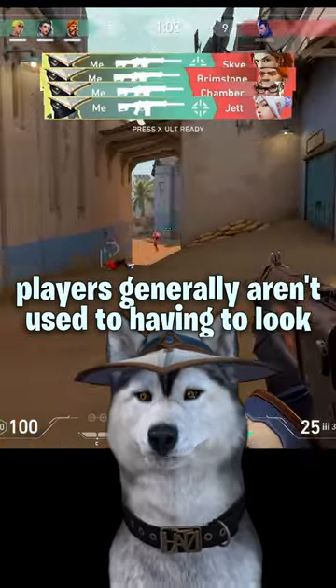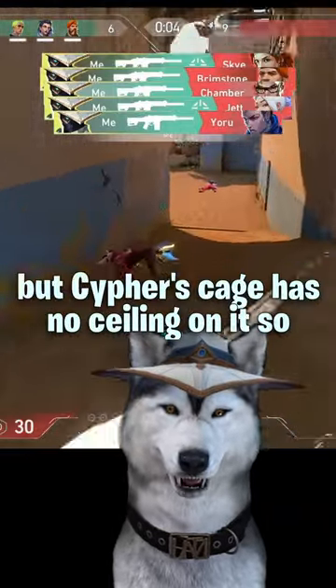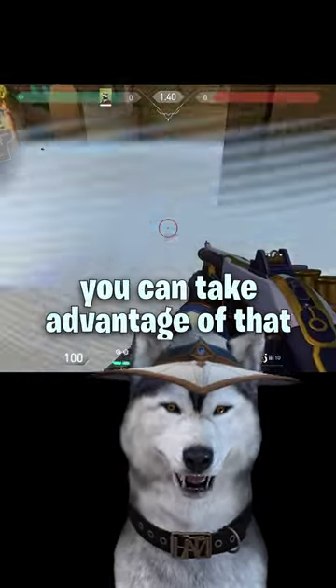Players generally aren't used to having to look up when they swing to a smoke, but Cypher's cage has no ceiling on it, so you can take advantage of that.